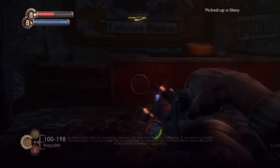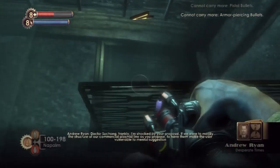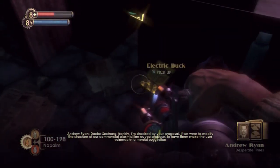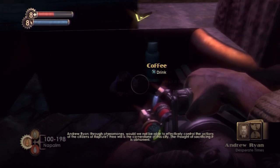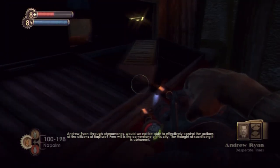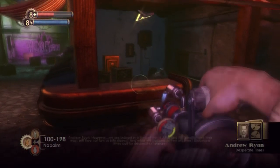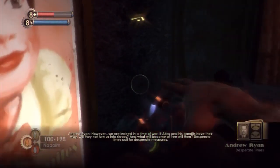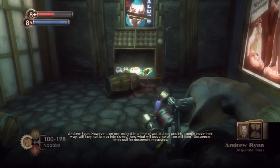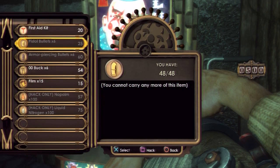Hey, what's this? 'Desperate Times.' 'Dr. Suchong, frankly I'm shocked by your proposal. If we were to modify the structure of our commercial plasmid line to have them make the user vulnerable to mental suggestion through pheromones, would we not be able to effectively control the actions of the citizens of Rapture? Free will is the cornerstone of this city. The thought of sacrificing it is abhorrent. However, we are indeed in a time of war. If Atlas and his bandits have their way, will they not turn us into slaves? Desperate times call for desperate measures.' Jeez — not that desperate, you friggin' psychopath.